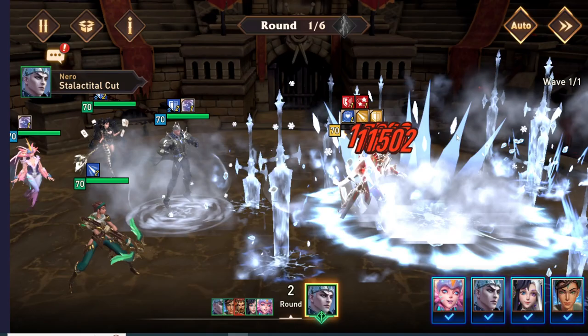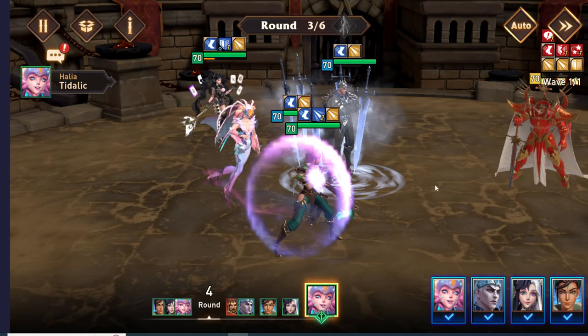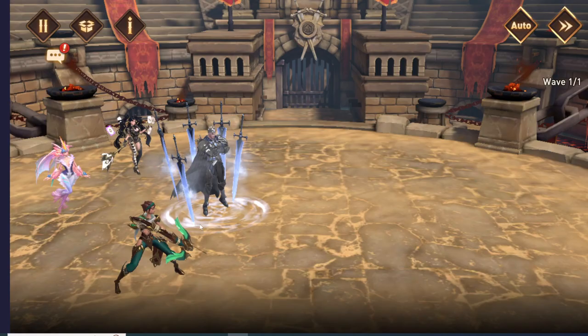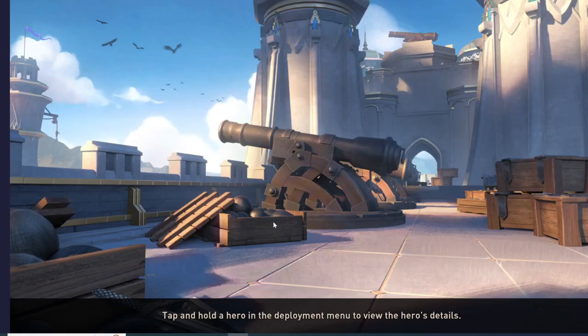There you go — teams like this, this is what I always do. I always bring in the stun from Ashlyn, then jump into Baron to do all the damage, and then we have all this cleanup from the rest of our heroes. Baron with Halia is just such a strong combo, and then having other fast control champions like Ashlyn is what I use for most hard teams.